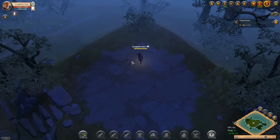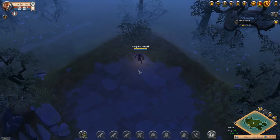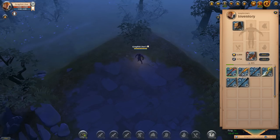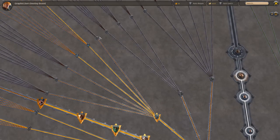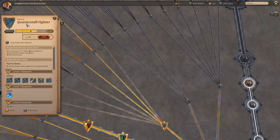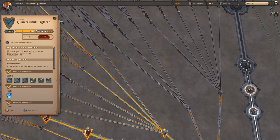Hey everyone, it's your boy Graphic back with another video. Today we're going to be looking at the quarterstaffs. We have a little overview coming out for you guys right here. With the quarterstaffs we have six different quarterstaffs that we're going to be looking at. We're going to go ahead and look at the destiny board. Do remember this is a new account so my destiny board looks very empty for a good reason.